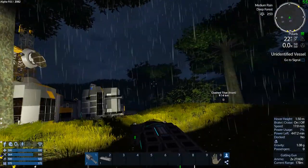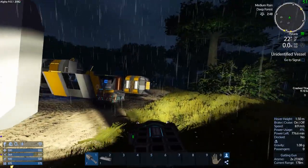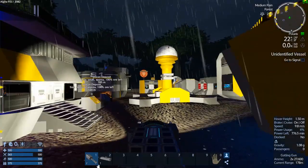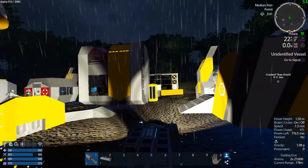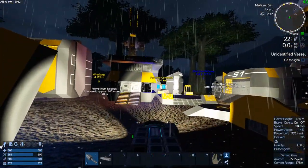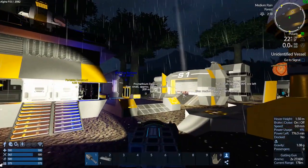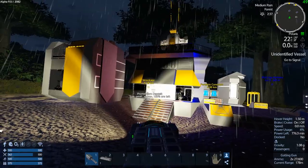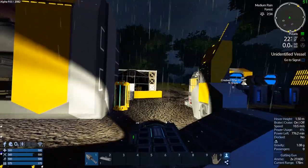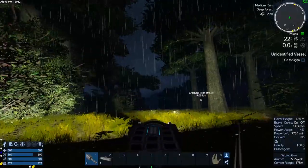Do you guys recognize this stuff from before? This used to be all the civilian POIs that we could all loot before. Now we can't — these are Polaris towns, settlements, colonies. We can trade — we can go in and trade with the traders. But at this point we just need copper. Where's the copper?